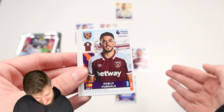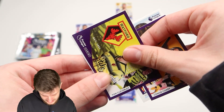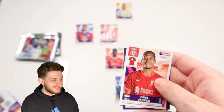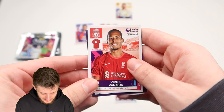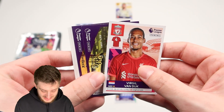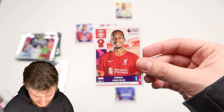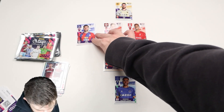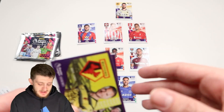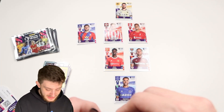This is shaping up pretty decent, we've got a good foundation going. In the next pack we've got Pablo for Newcastle — we can't use him. Matt Ritchie, Conor Coady, Tom Cleverley. I told you not going for Tiago and Oxlade-Chamberlain was the right call. Van Dyke goes into the team at center back — I'm a genius, an absolute genius!